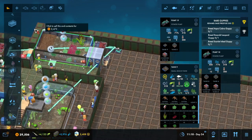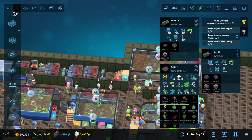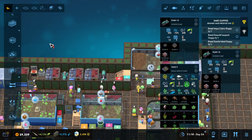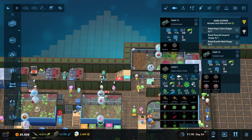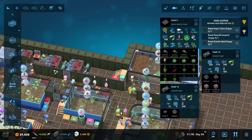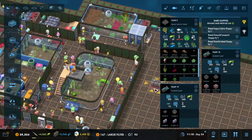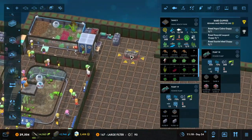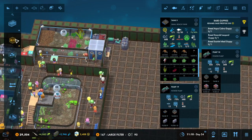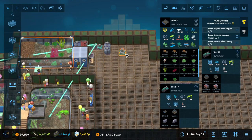We're going to just — I think we can get by with it. If we delete that one, we can move this here, and click that one to there. And then we could just do a double filter. And then we could do a pump like so on that one.